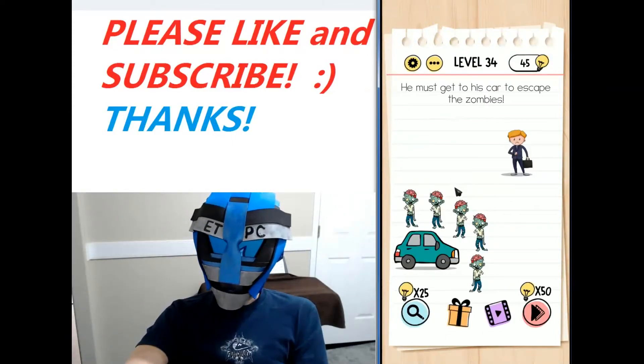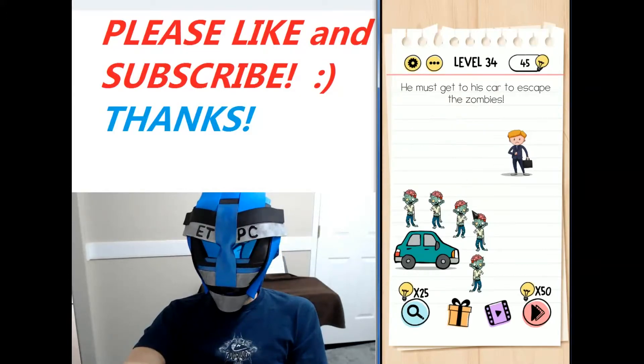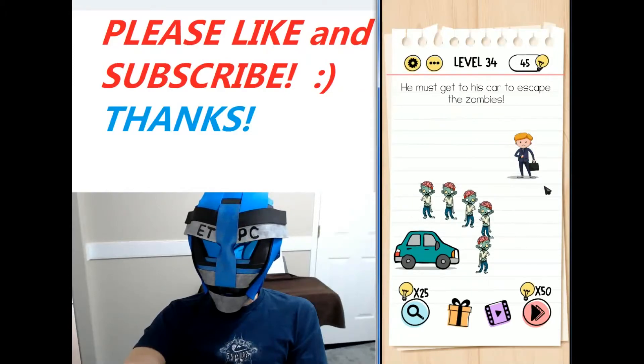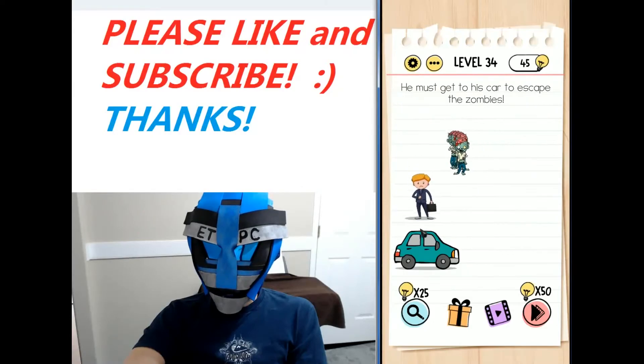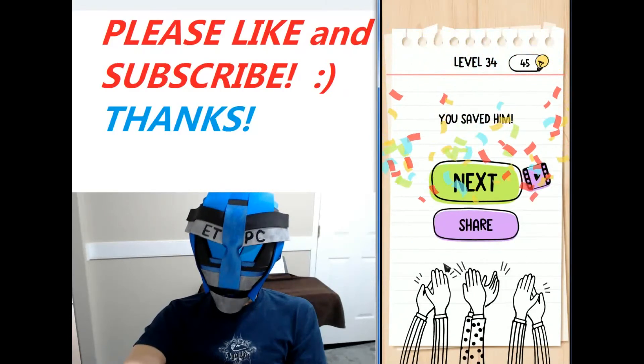Hey, everybody. Welcome back. I'm playing level 34 — this is the Brain Test Tricky Puzzles walkthrough. He must get to his car to escape the zombies. The zombies have surrounded the car and they're pretty fast. We want to click on this guy, the zombies are going to charge at him, then we come up here and around. So drag him down a little bit, up and around and down, to the car. We saved him.